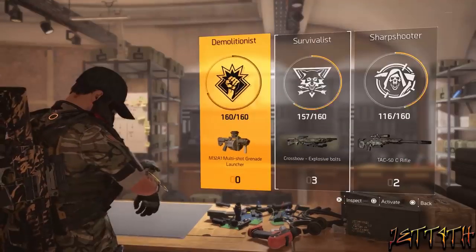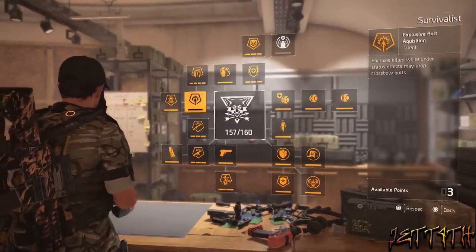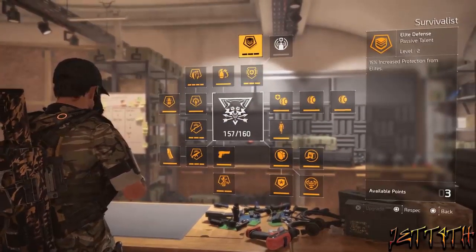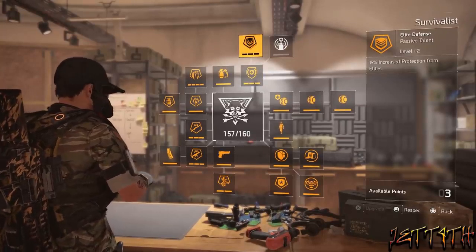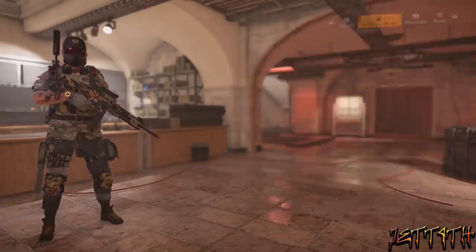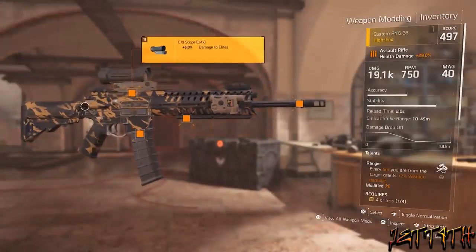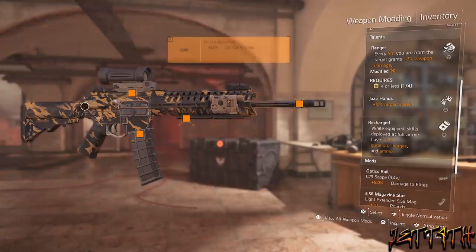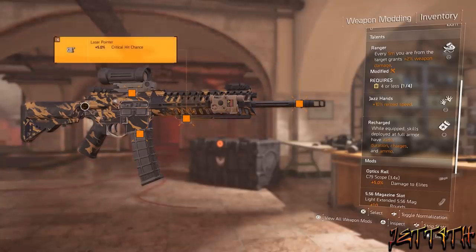Shut up and show me the build already. Alrighty, so I went with the Survivalist for the 15% AR damage and for the 15% protection from Elites, because what fun would it be slaying Elites if they can slay you back just as easily. For the AR, I went with the Custom P416G3 — shocker, right? The main talent I chose for this build is Ranger: every 5 meters you are from the target grants plus 2% weapon damage. Ranger requires 4 or less utility legendary things, and I am only running 1.